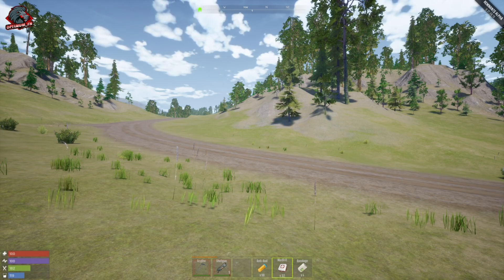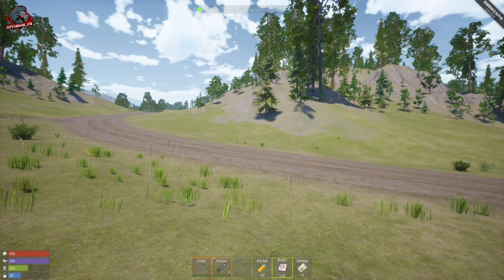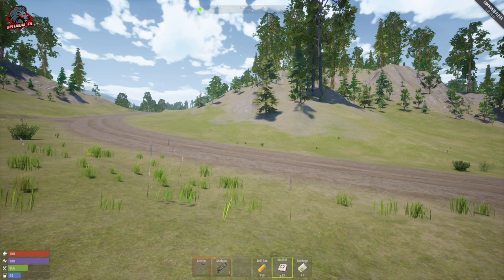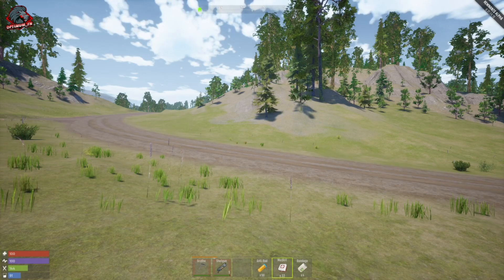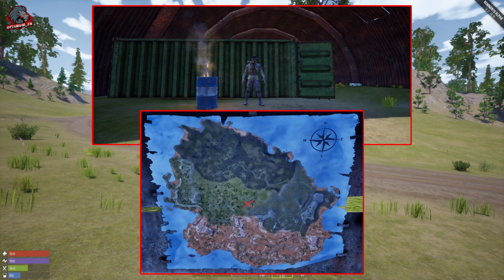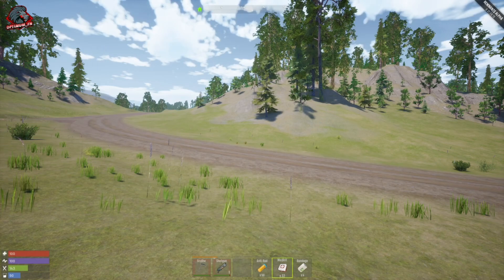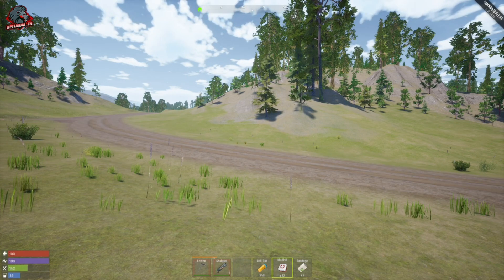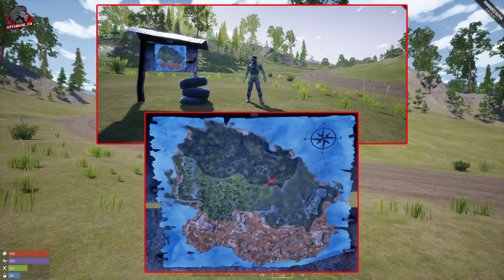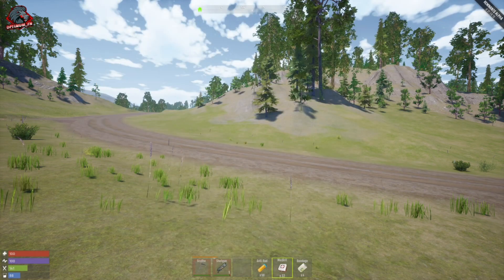Let's talk about the eight locations Trader Hawk can spawn at, broken down by biome. There are four spots in the grove biome: the factory, the trailer parks, small rad town, and the hangar. The other four locations are in the forest biome: hillside gas station, the small cabin, big rad town, and the intersection leading to big rad town — plus the farm and Carny Town.